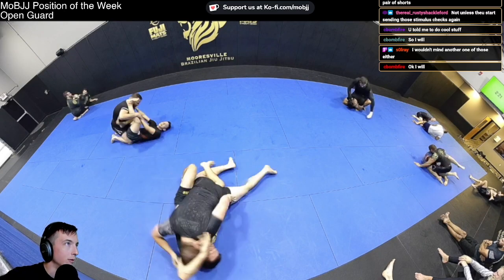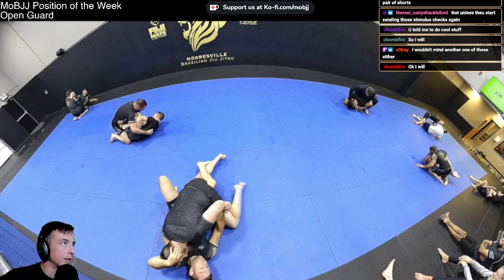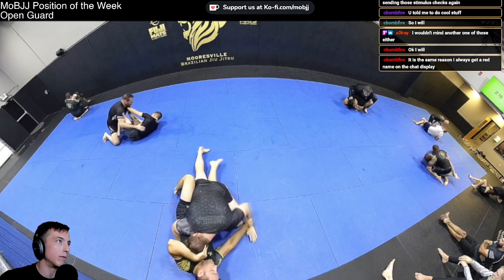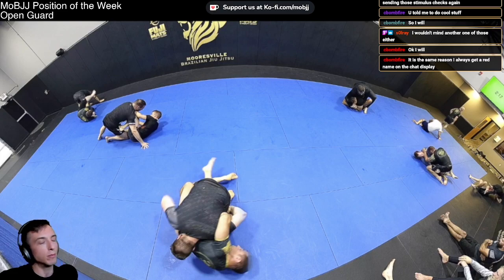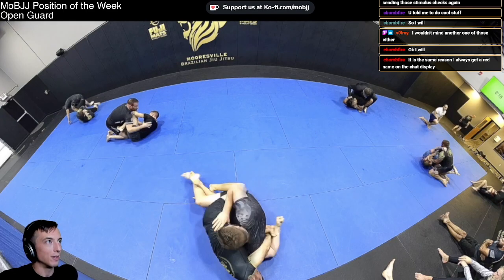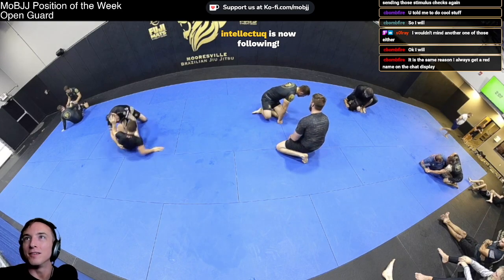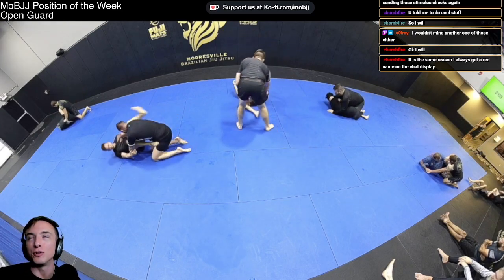Jordan's kind of neglecting the wrist grip that Mike gets. Mike is pretty notorious from bottom half guard for working a two-on-one on the arm he's facing — the arm that typically isn't fighting the underhook battle. Mike loves to go two-on-one and use it for sweeps, for kimuras, even that over-back octopus guard grip we've talked about lately. If he controls that arm and throws it by, he can start working that.